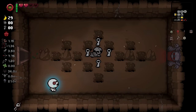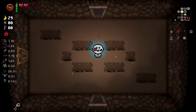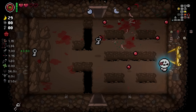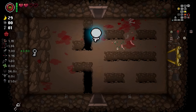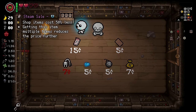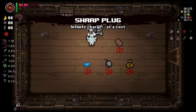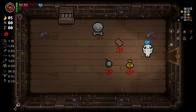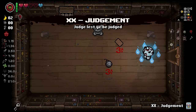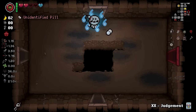We got plenty of money, we just don't have any keys. There's a bunch of keys, I just can't get them. There's another key — I just can't get it. The consumables are not our friend today. Let's check this — Sharp Plug, Steam Sale. I'll buy this too, and I'll buy this. Oh, Bethany — that's nice. Hang on to the Judgment just for now. Don't really need to actually use it; we don't have that much money.